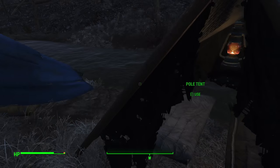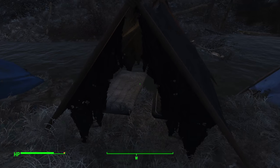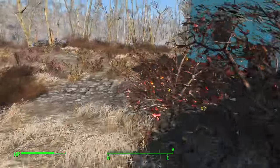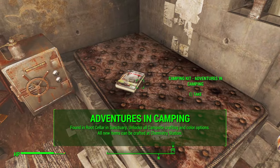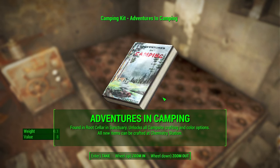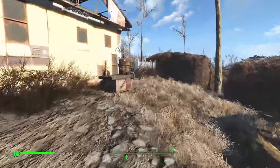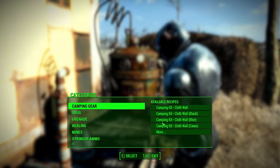Fading Signal did a really good job, so let's go ahead and take a look at everything available in this mod. In order to unlock all of these crafting options and start your camping experience, you're going to want to head back to Sanctuary and go to the old root cellar which is behind the house shown on screen. Once you're inside you're going to see the Adventures in Camping book — this is the book you need to unlock all the different color options and crafting options for all the new items introduced in this mod.